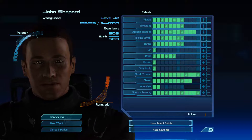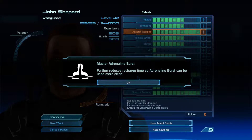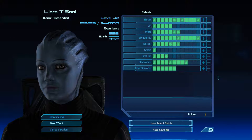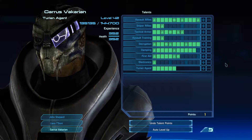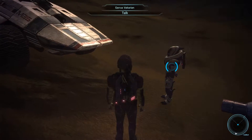I'm going forward but I'm not there yet. Master Adrenaline Burst - further reduces recharge time so adrenaline burst can be used more often. This will be very useful for Pinnacle Station. Lift, and Damping. Master Damping - further increases the radius and strength of damping. Excellent.